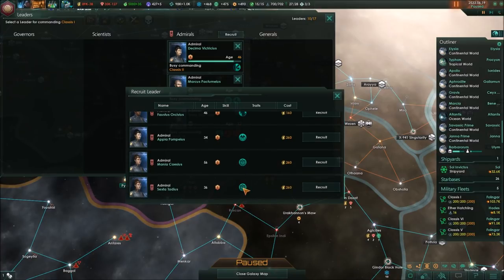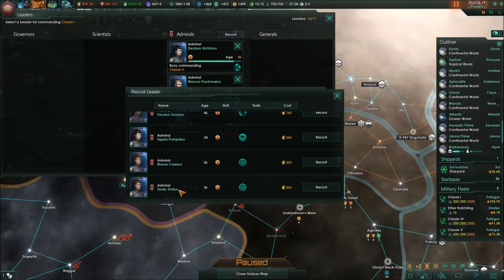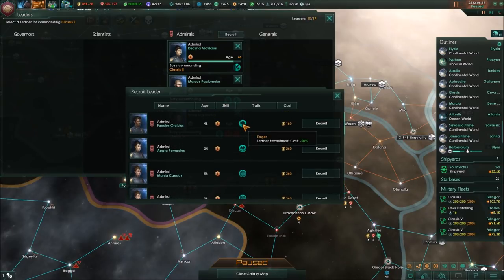We have to recruit someone new and I suppose that Nona will now take Julia's place upon one of the great Titans. Let's first check out the replacement. Appia Pompias, I think you're going to be the one with the job. So we've got the fleet that should be led by Nona, and then all these battleships should probably be commanded by Decima Vitrithicus, and then this small fleet will be commanded by Appia Pompias.